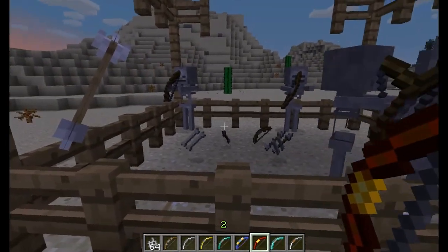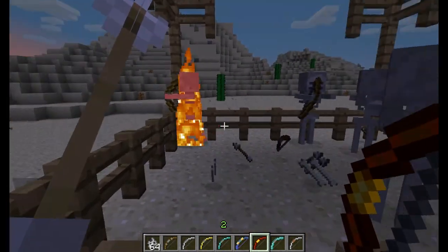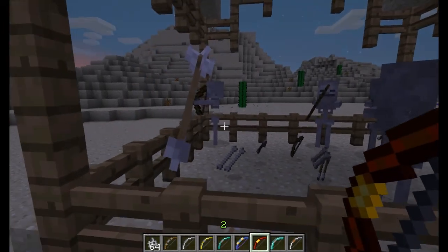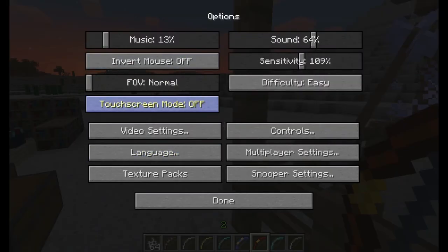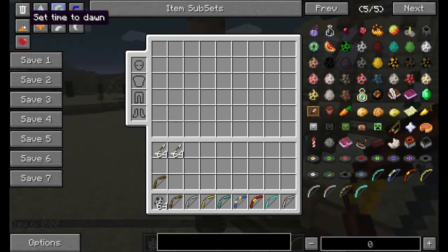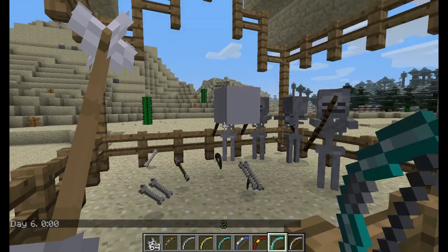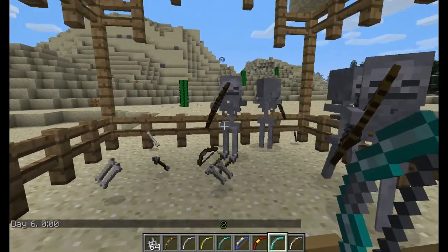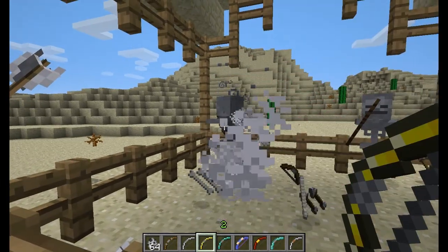The next is a blazing bow, and I bet you can figure out what this one does — it's just like a flame bow. It just starts them on fire. Next is a frost bow, and what this does is, if you notice, it applies the slowness effect. So now you can just shoot it with that one — it's pretty cool.